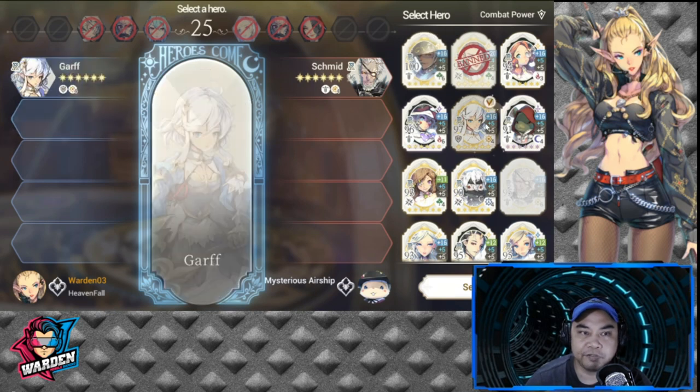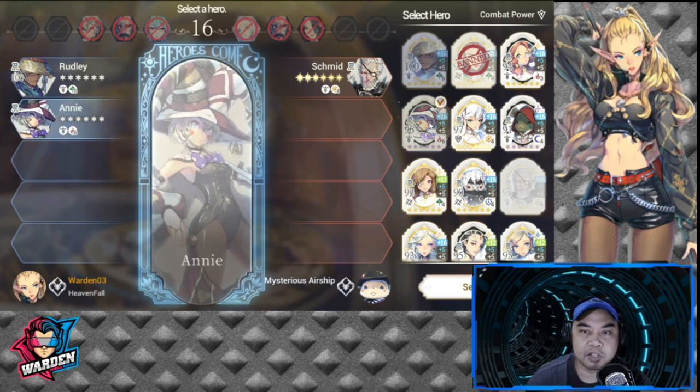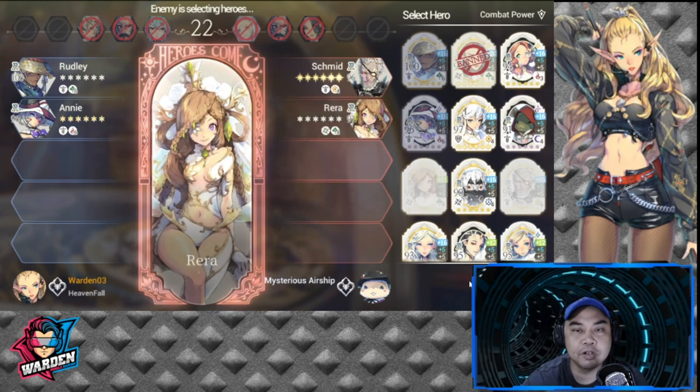I would usually go with Rudley first. Then depending on the situation I'd get Annie, because with both Rudley and Annie having silence, I could pretty much disable any team on the battlefield. My problem is usually First Guardians.